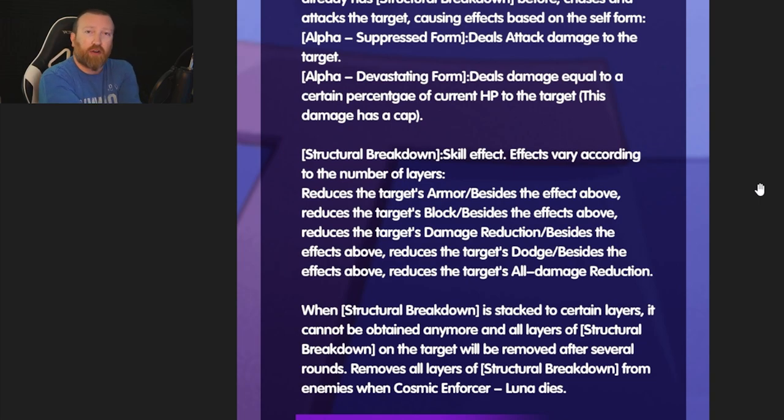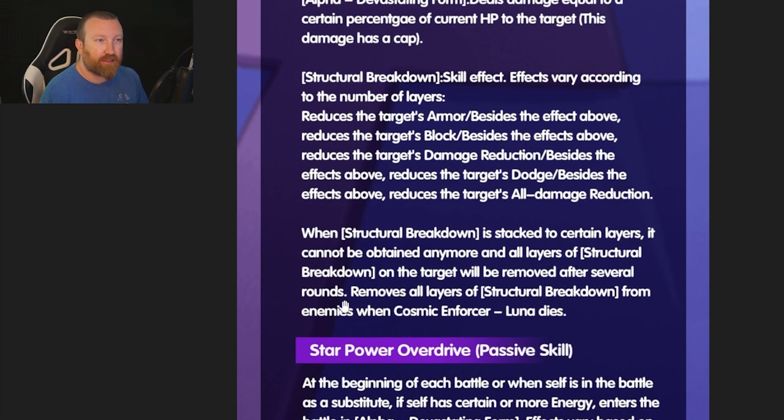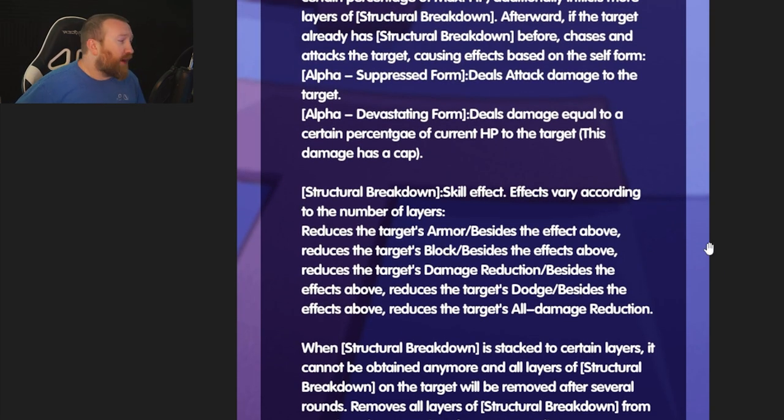This almost feels like a Drake-type hero for endgame content — potentially in Star Expedition, having her on your team as a support hero, stacking structural breakdown on the boss like a Drake effect, except she could potentially live in the harder game modes. When structural breakdown is stacked to a certain number of layers it cannot be obtained anymore, so it has a cap, and all layers on the target will be removed after several rounds, which means the hero does need to survive — kind of like Drake as well, since his debuff lasts like one extra round after he dies. She also removes all layers of structural breakdown from enemies when she dies, so again, very much like Drake. This hero actually does sound like Drake for once — she's either going to be a damage dealer or a Drake hero, and it's interesting to see.